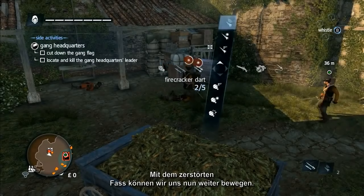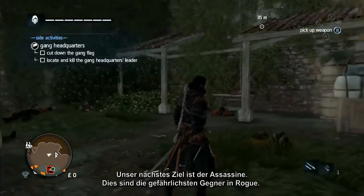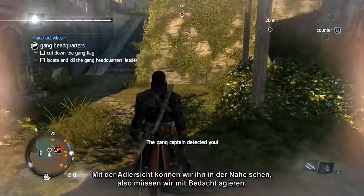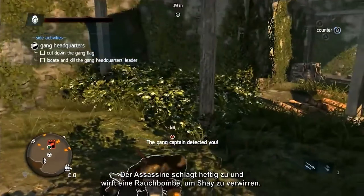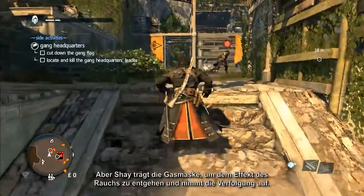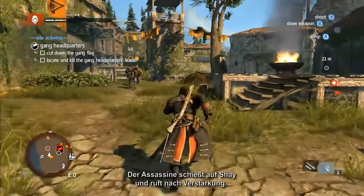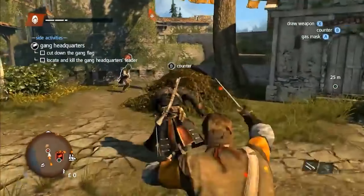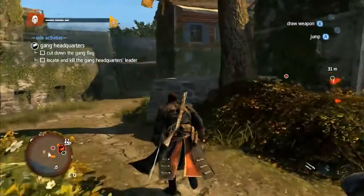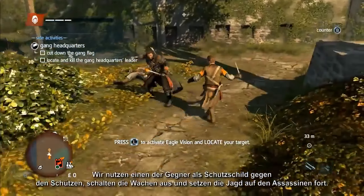With the poison barrels destroyed, our next target is the assassin — the most effective enemy in Rogue. Switching on Eagle Vision, we can see that he is nearby, so let's proceed with caution. The assassin delivers a devastating strike and throws a smoke bomb to disorientate Shay, but Shay uses his gas mask to negate the effects and gives chase. The assassin shoots Shay and calls in reinforcements, but using one of his enemies as a shield against the gunner, Shay deals with the guards and resumes the hunt.